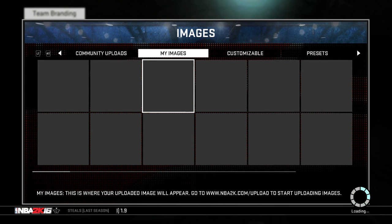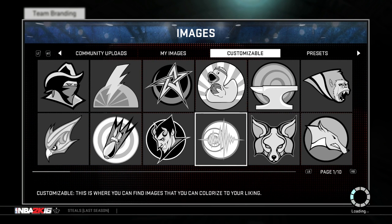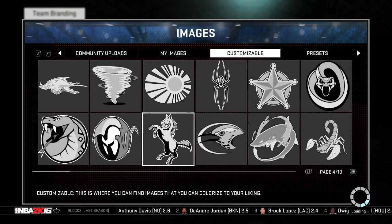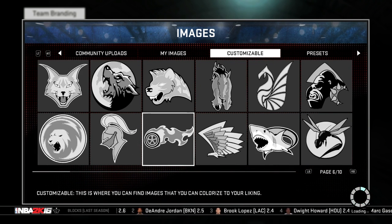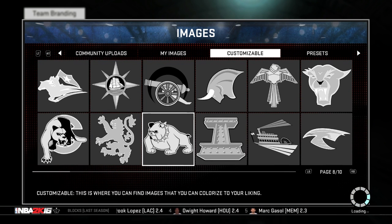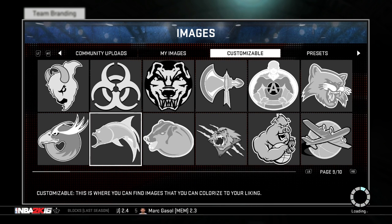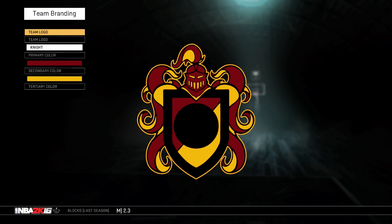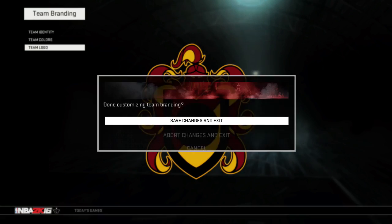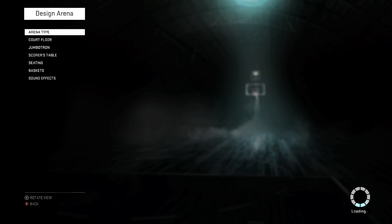Let's just go to presets — there's not really anything good in presets. In custom, we might just have to use the one I have now. I don't think there's a good one for us to use. Actually, the logo I have now doesn't look that bad — it looks pretty cool. We'll use that. I'll save changes and exit.